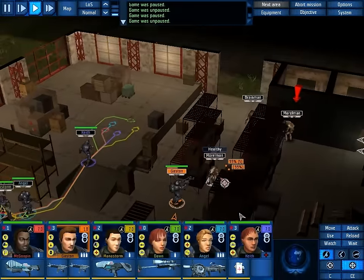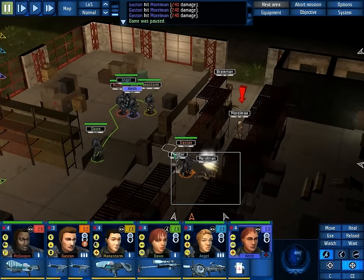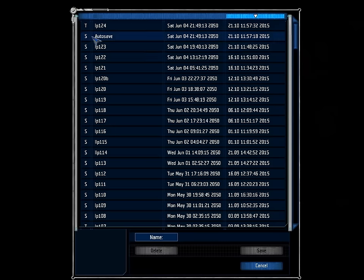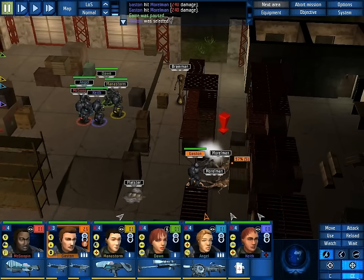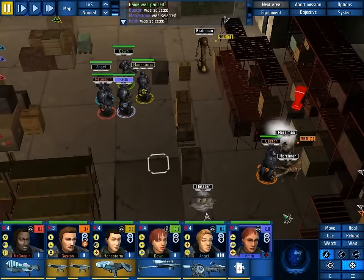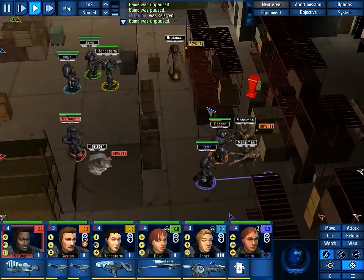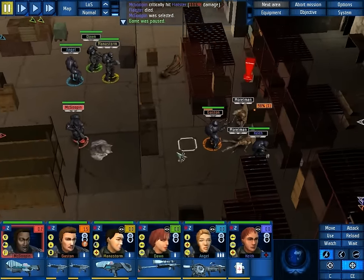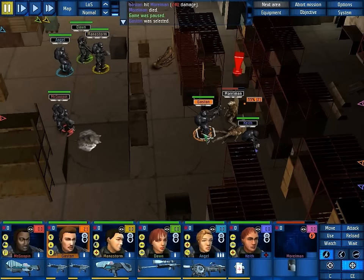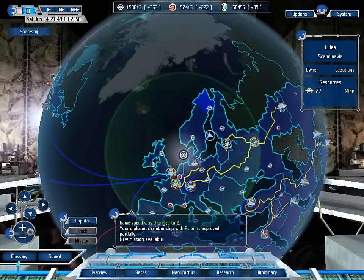Need you to shoot this one and not kill it - this is an important distinction, do not kill the Moralmen. I want you to single fire now, just single fire. Meanwhile Manastorm, you can deal with that one. Keith, you can head over here in preparation. McGoopin, go kill the flatster - just kill that flatster. And that is one dead Brainman. You should probably fire a bit faster though, because he is getting back up. Unconscious - got it. And in fact the mission is already a success because we killed everything else first. That territory is now also ours.